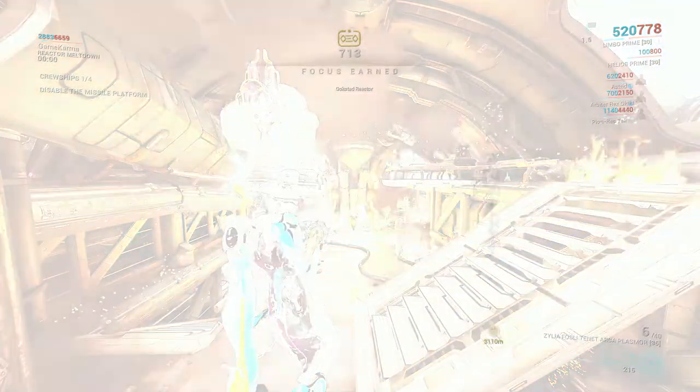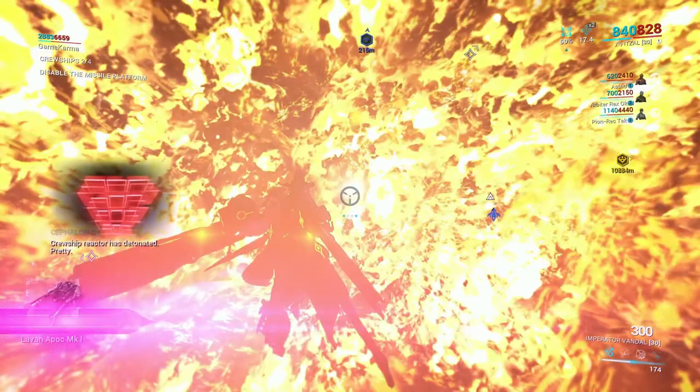When you destroy the pillar, a timer will start indicating when you need to leave the ship before it blows up. If it blows up with you still in it, don't worry — you'll just be transported outside the ship.